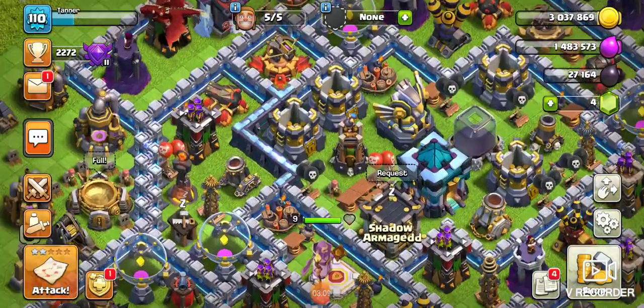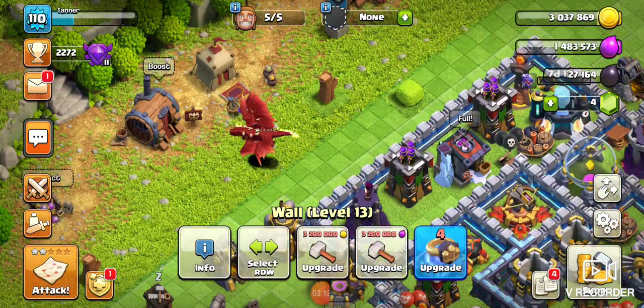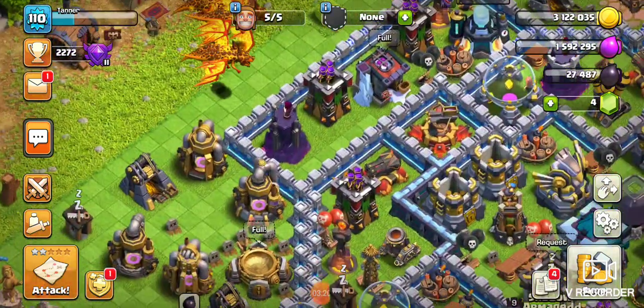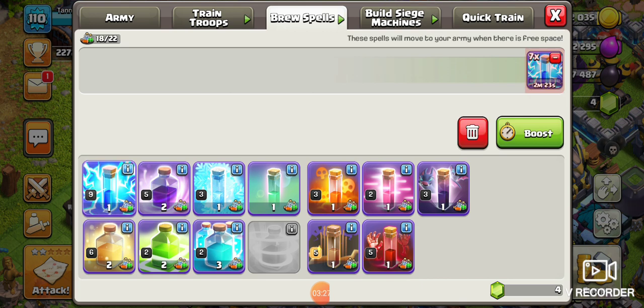One star. We're going to upgrade a wall here — I can't, I can't upgrade a wall. Got more troops though. Send out some peripheral dragons in this raid.